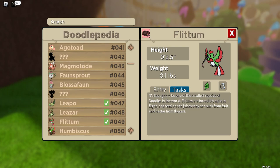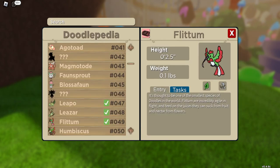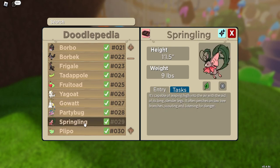Headleaf is found on Springling, which is at the Crossroads. This little character will carry it and it's pretty simple to get hold of.